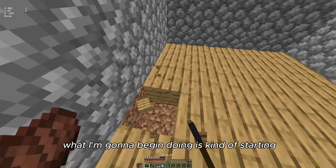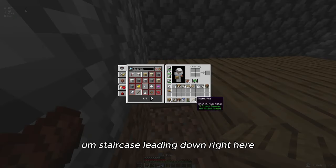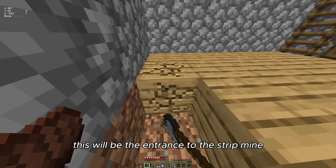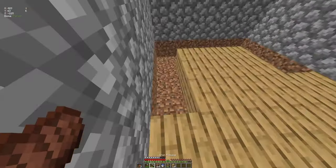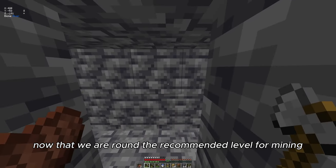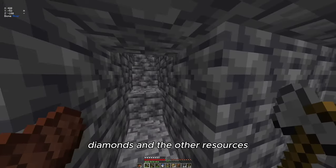What I'm going to begin doing is starting a little staircase leading down right here — this will be the entrance to the strip mine. Now that we are around the recommended level for mining diamonds and other resources, I'm going to go ahead and start strip mining.